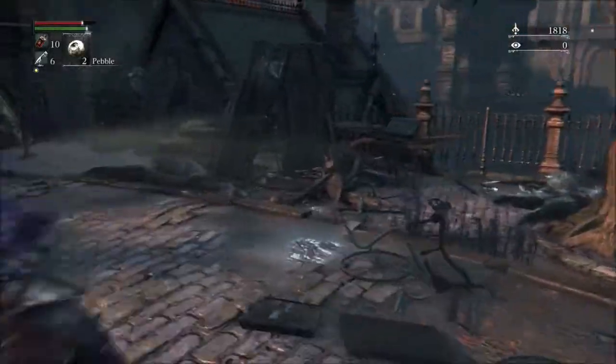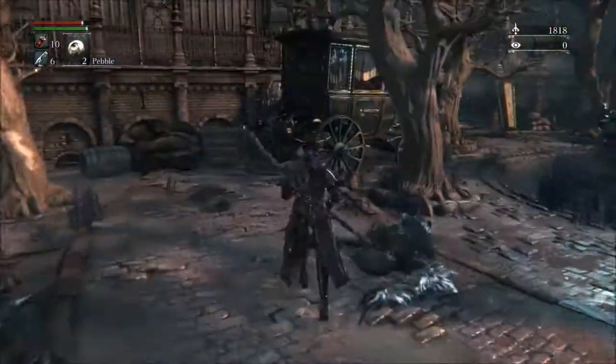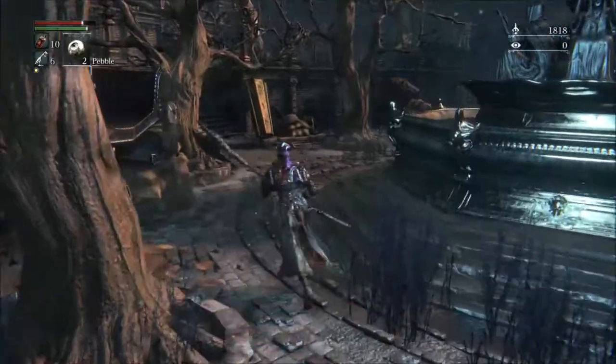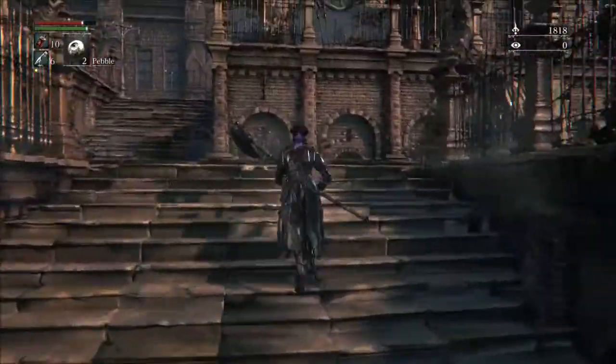You can hit pause and read its description. That looks like it's the only thing on this side, so let's go to the other side. That oil urn looked exactly the same as the firebombs.